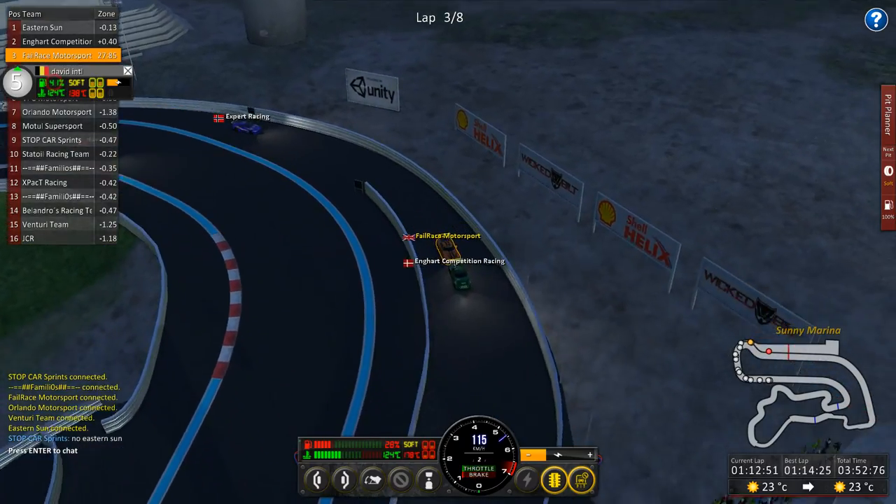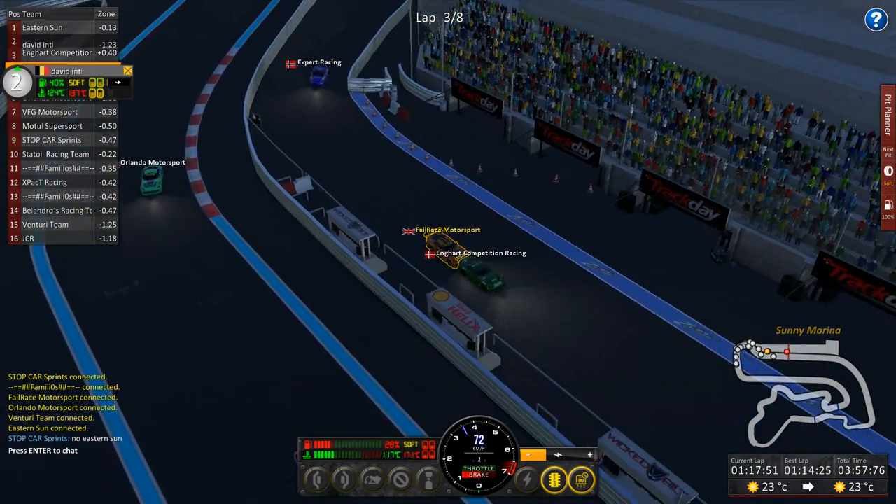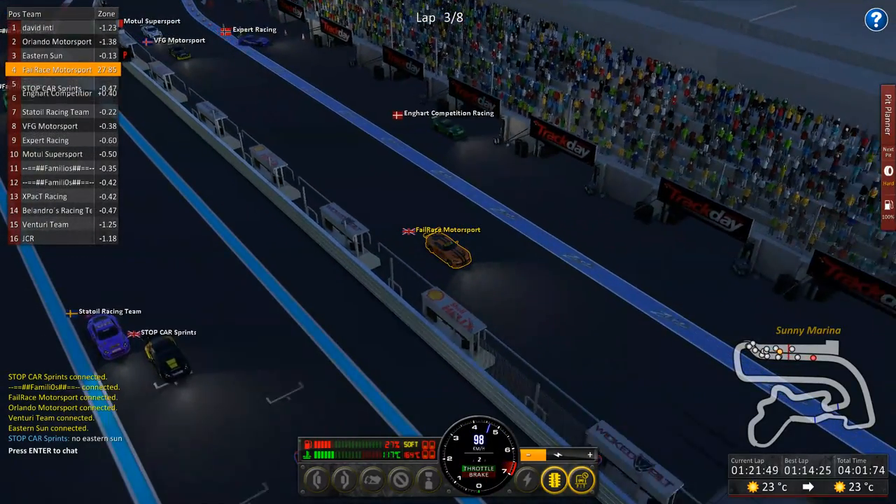Who isn't pitting then? All of these top cars. He's got really good tyre life — I'm impressed with that car. We want hard tyres — the pit crew messed that up. We definitely don't want to try and go for the rest of the race on soft tyres. Get the car in the pits, put on some nice new tyres.